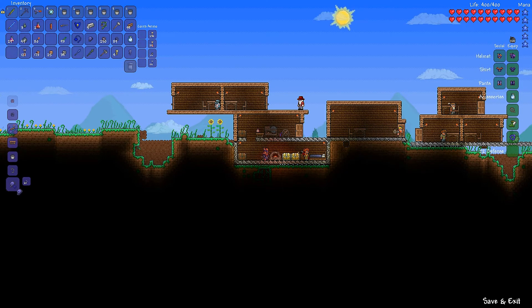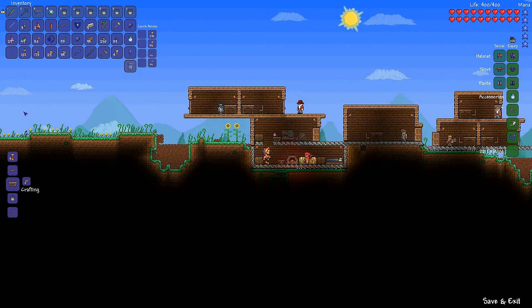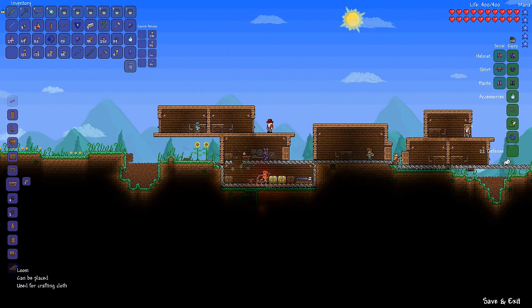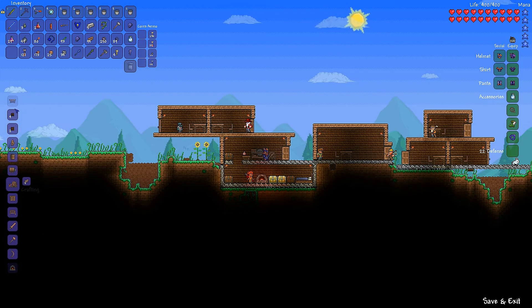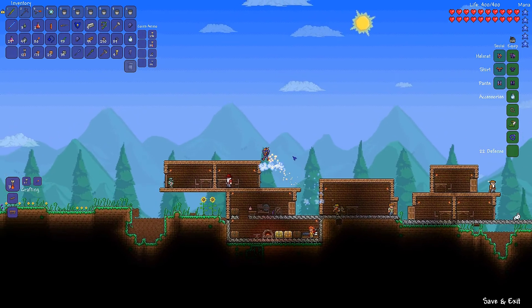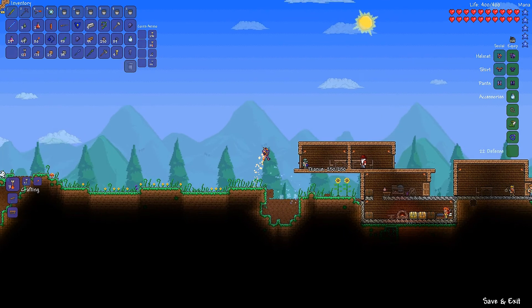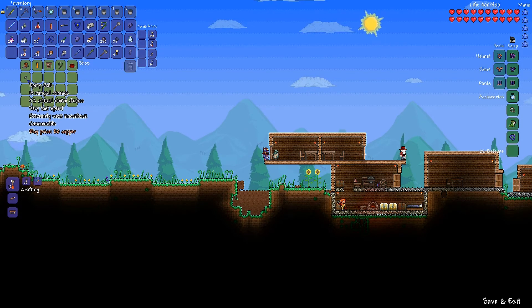I'll go sell that one since this one grants a movement speed increase. I thought there was some way to combine the obsidian skull — I thought with the shield — but I'm not seeing it. Oh, a treasure chest, I'll probably make another one of those. Let's talk to the Tinkerer here real quick. I need a Tinkerer's Workshop.